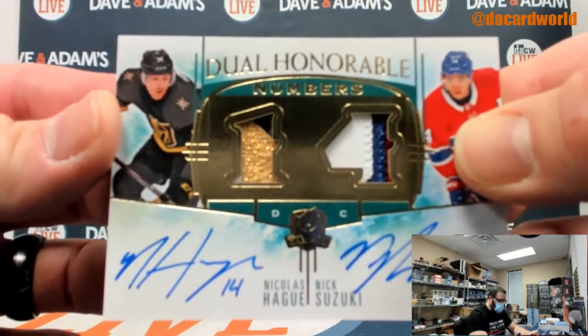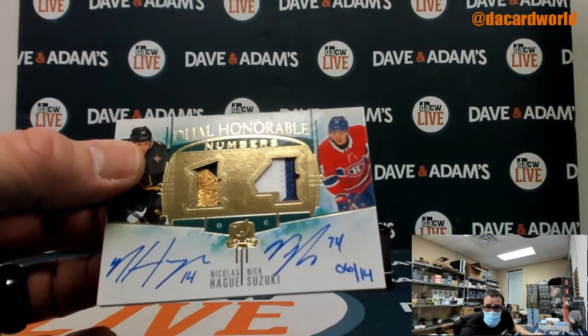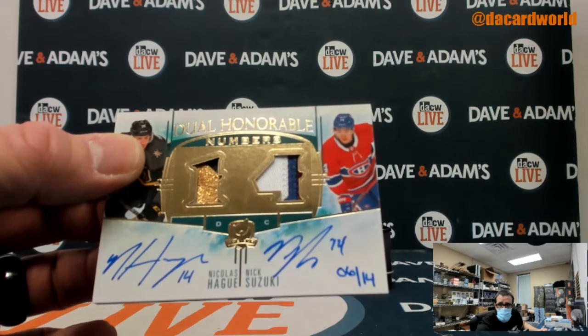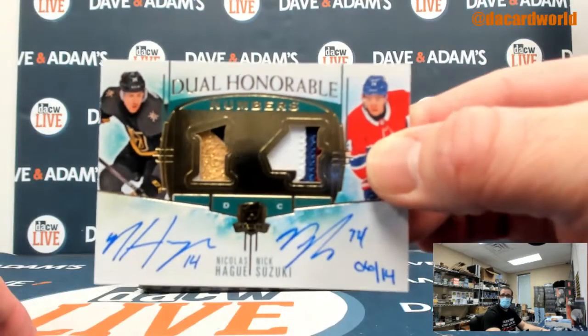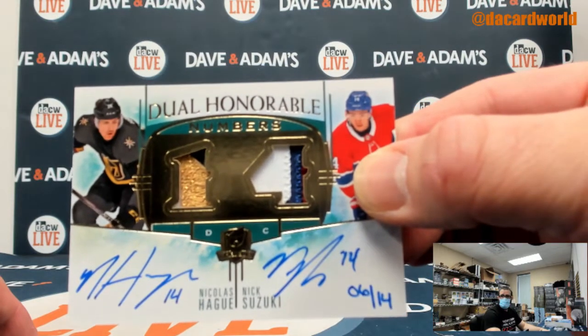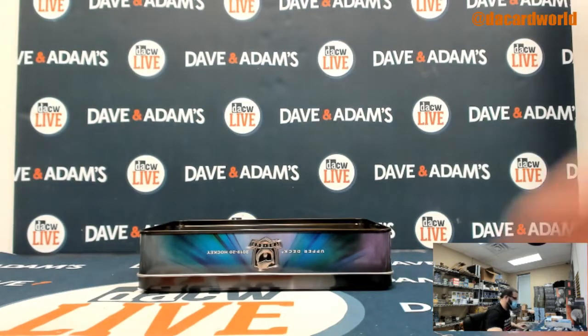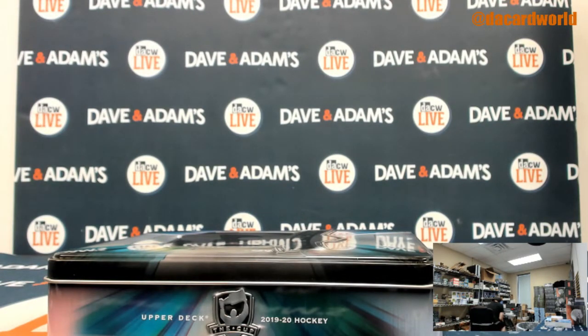We've got Nicholas and Nick — two first-name brothers. Just catching the corner of the card. Dual honorable numbers, out of 14. You got a two-color patch and a three-color patch. Hand-numbered dual autographed Double Nick card — and a three-and-one — in a proper home. And there we go.